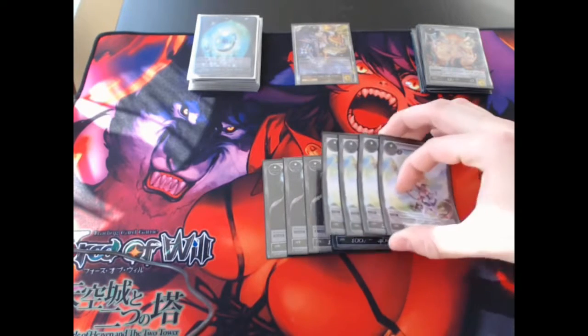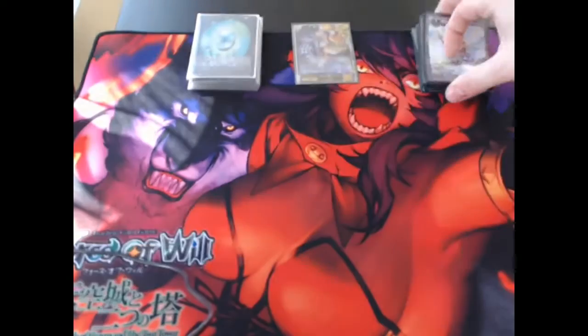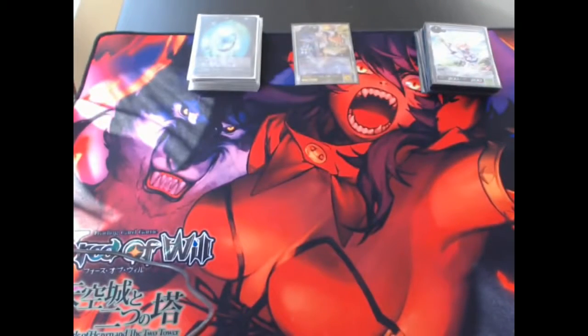On top of that, we have four Gretels. When Gretel enters the field, you flip over the top card of your magic stone deck. If it's a wind stone — which, the entire deck minus two cards is wind stones, so about 80% chance — it's very likely that Gretel is going to flip over a wind stone and then ramp you a little bit further and really get you ahead of the game. Getting all those stones is very important.